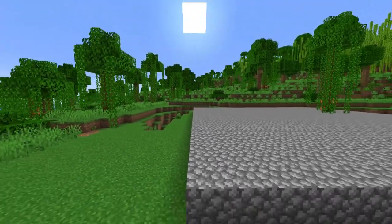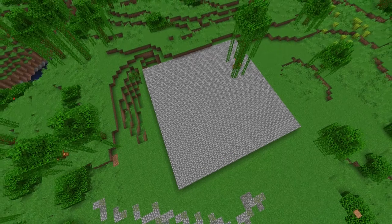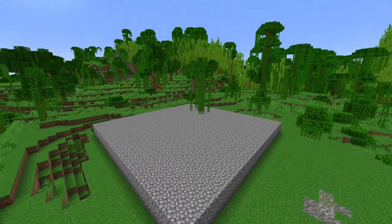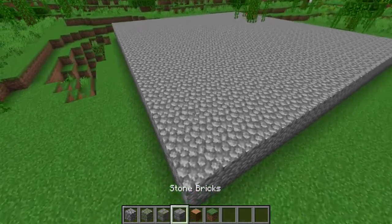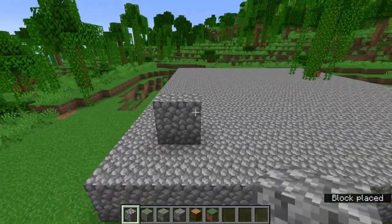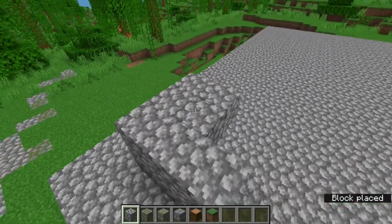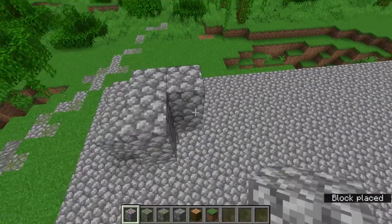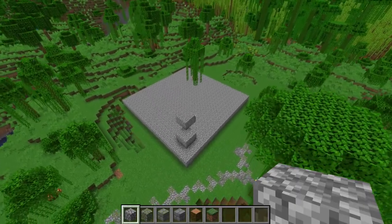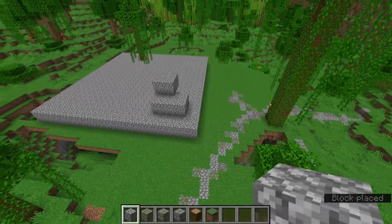Save texturing for later, because if we do it as we go, we might end up doing parts of the interior which will just be a waste of resources because no one will ever see it. So what we do is continually stack. We're building a stepped pyramid, which means we have two blocks per layer. We go inward two blocks at a time, repeating the same thing until we reach about a seven by seven platform at the top.